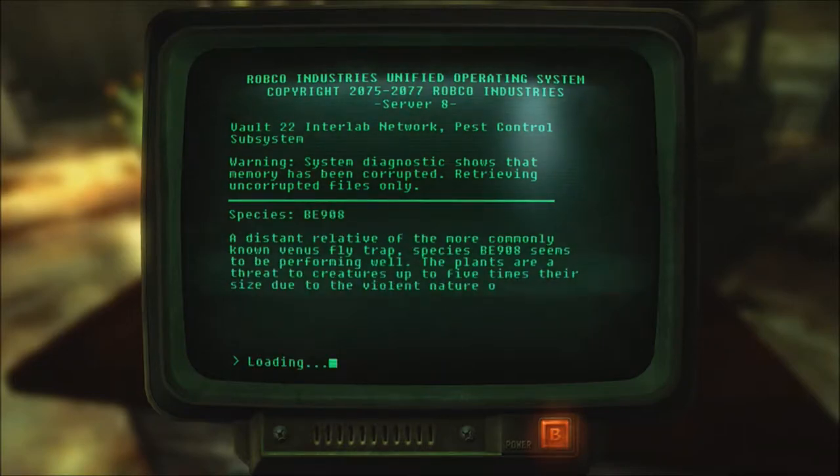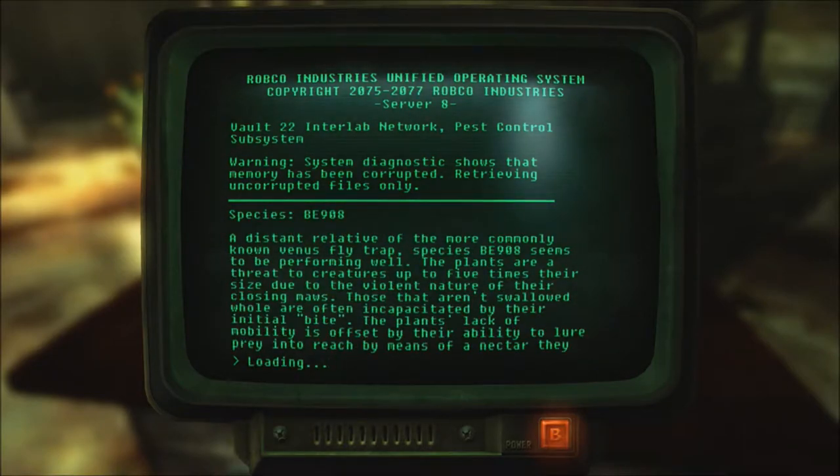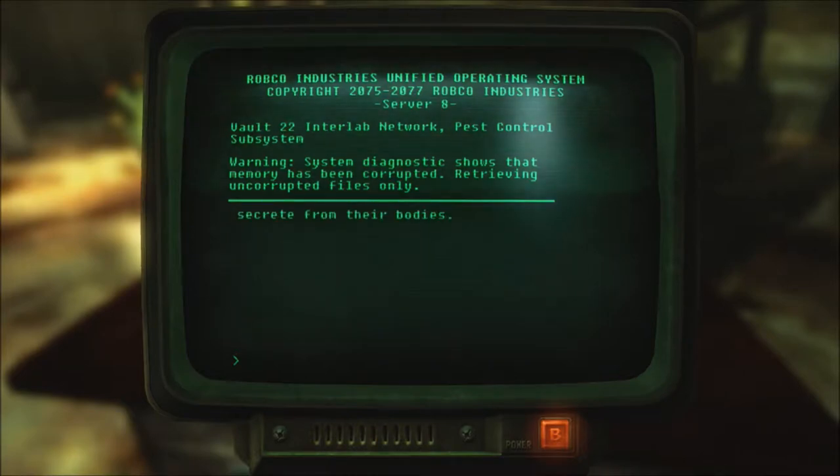Species 1: A distant relative of the more commonly known Venus flytrap, Species BE908, seems to be performing well. The plants are a threat to creatures up to five times their size due to the violent nature of their closing mouths. Those that aren't swallowed whole are often incapacitated by their initial bite. The plants' lack of mobility is offset by their ability to lure prey into reach by means of a nectar they secrete from their bodies. That would be the spore plants.